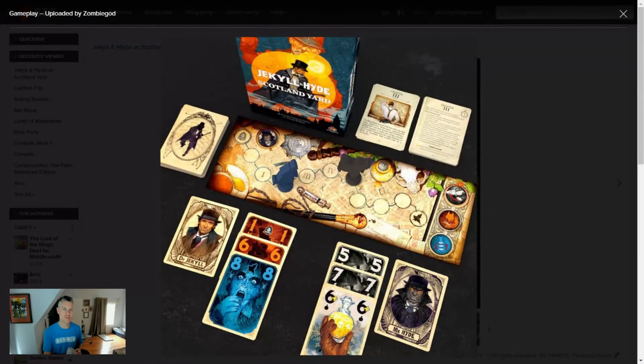Hi, I'm J.B. at Stonemaier Games, and today I'm going to talk about my favorite mechanism in Jekyll and Hyde vs. Scotland Yard. This is a follow-up to Jekyll vs. Hyde, a really cool dueling two-player trick-taking game that I really enjoyed, with a little bit of asymmetry between Jekyll and Hyde.